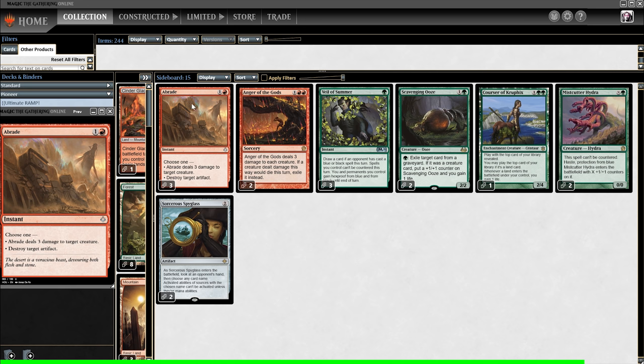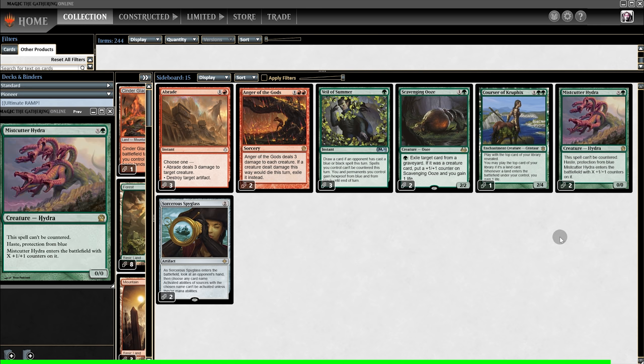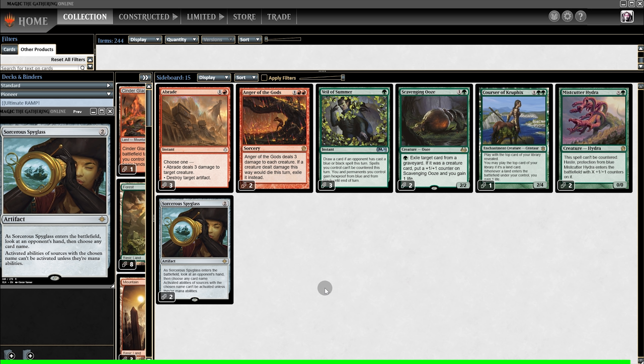That's the main deck. On the sideboard we have Artifact Hate, Creature Hate, Counter Hate, Graveyard Hate, Life Gain, More Counter Hate, and Activate Ability Hate. That is the deck — now it's time for the gameplay.